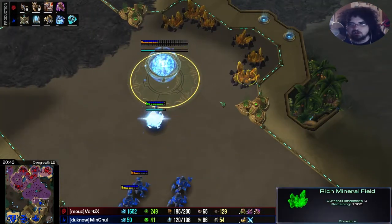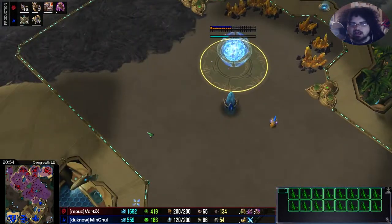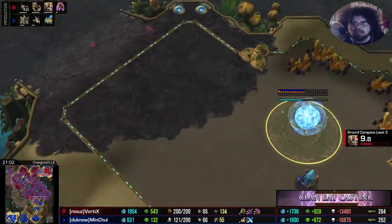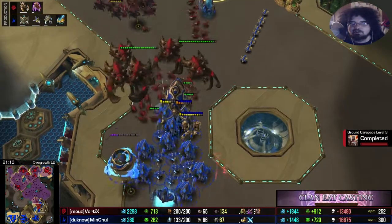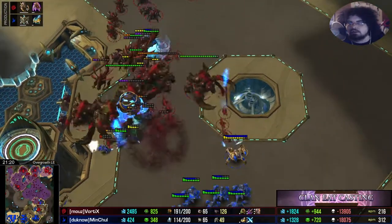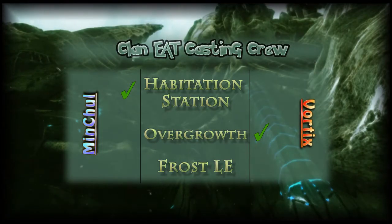MC is now choosing to try and take this gold base to catch up — this will even out the base count to four versus four. But Vortex swings in here and looks like he will try to punish MC for taking that base. Zerglings split up from the army. MC is still lacking a lot of army, and there are a lot of zerglings and some ultras flooding in — there's not much MC can do here. Stalkers are very weak to ultras; zealots cluster up and die to AOE. MC's only immortal gets killed off, and with that we see GG — Vortex takes out MC in this first game.